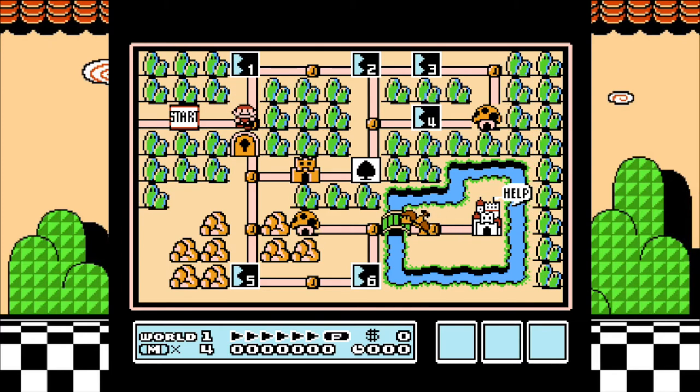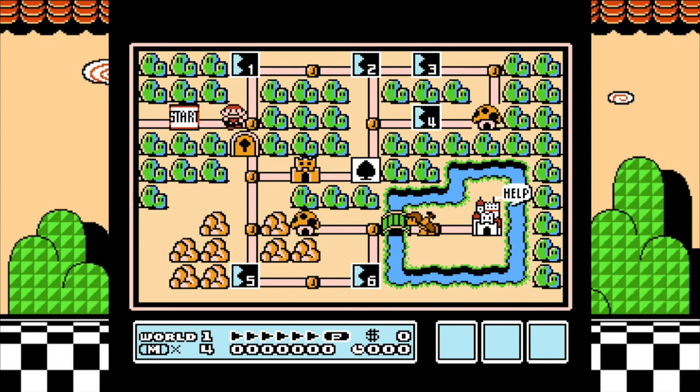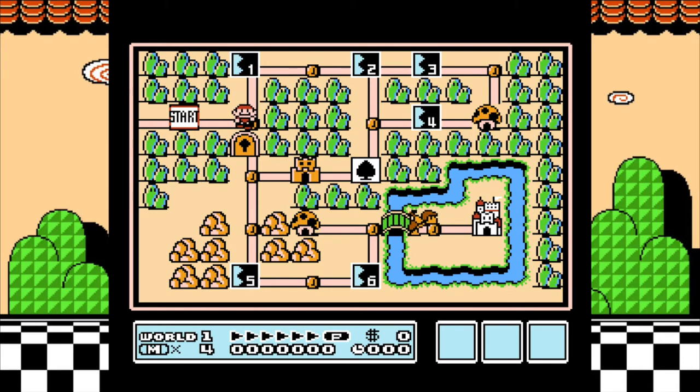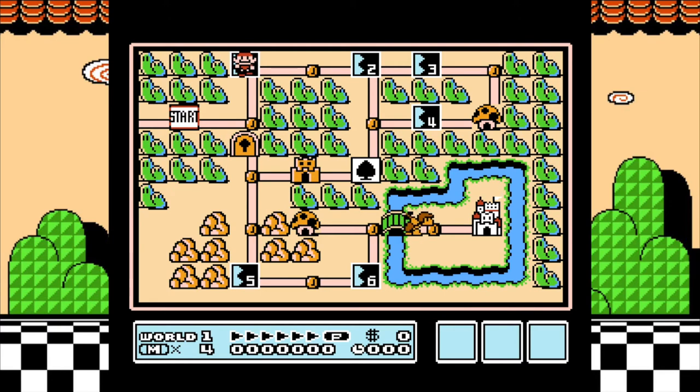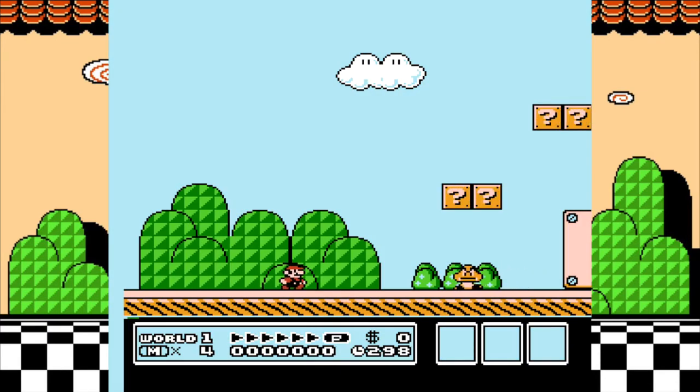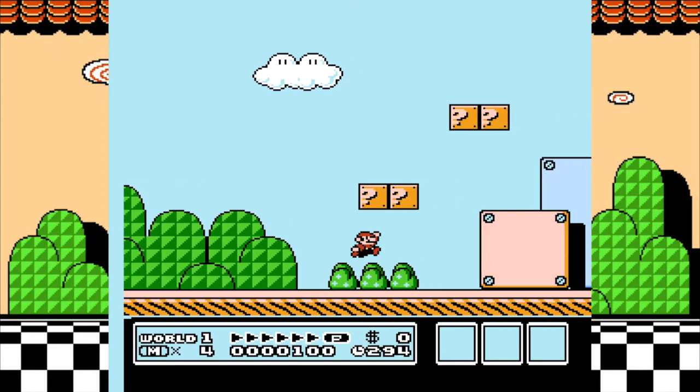What's cool about this game is you have a little map, and this returned in Super Mario World but wasn't in any game prior to this. So this is really cool — you can choose what level you want to go to. You don't just go straight from level to level like in Mario 1.